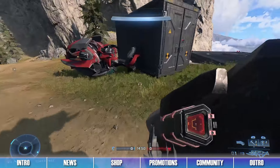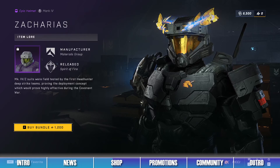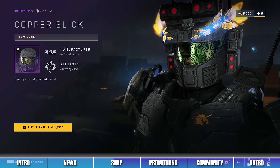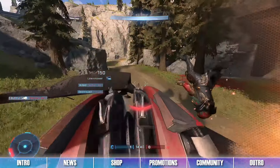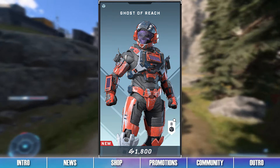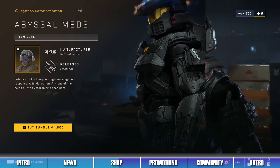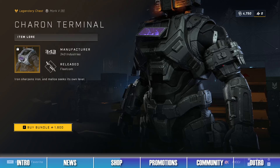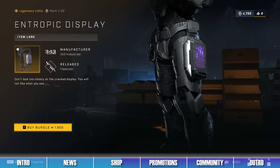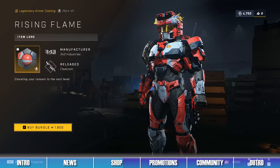The second bundle in the shop is the Sicarius Bundle, which contains items such as the Sicarius Helmet, the Copper Slick Visor, and the Harvest Defense Armor Coating. The third bundle in the shop is the Ghost of Reach Bundle, which contains the Haunted Helmet, the Abyssal Messenger Helmet Attachment, the Faithful Finds Shoulders, the Caron Terminal Chest Piece, the Entropic Display Utility Piece, the Graveside Marker Wrist Attachment, and the Rising Flame Armor Coating.